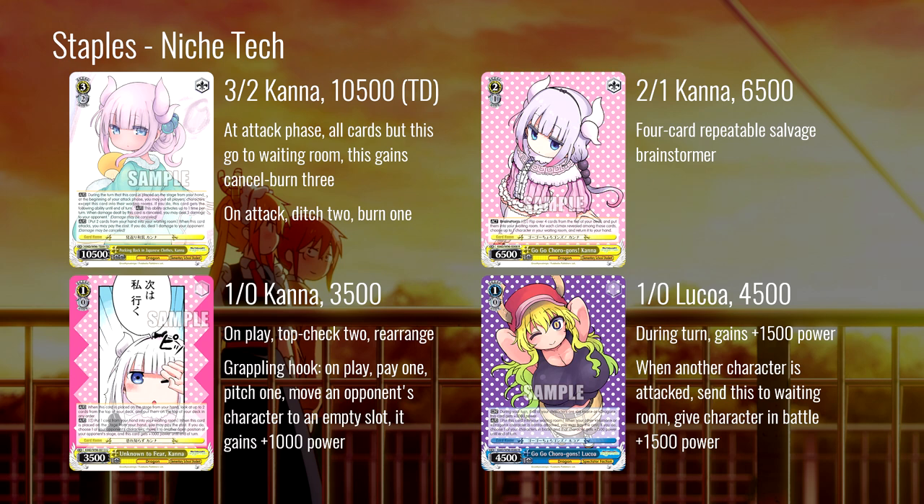Finally, the one-zero Lucoa at 4500: it gains 1500 on turn when another character is attacked — it's a field counter. You can sack this to give something else 1500 in battle. This card has a couple of very specific good uses we'll talk about a little later. It can be run in anything that runs blue as a way to keep board. If you're going to lose it in combat anyway, sacrificing it to help you win something else is not a bad use. I don't think it finds its way into too many decks, but there are a couple that really need this profile.